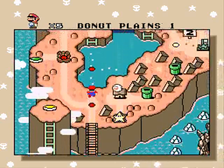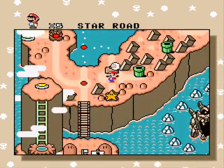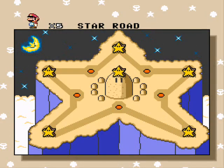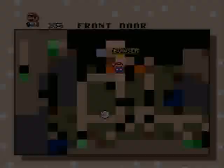Also, I think the PAL version, instead of having a star, it keeps the same font but it changes to blue for some reason. I don't know why they do that, but when you win the special world, everything turns badly colored on the map. It's pretty great. This is what they call a reward.